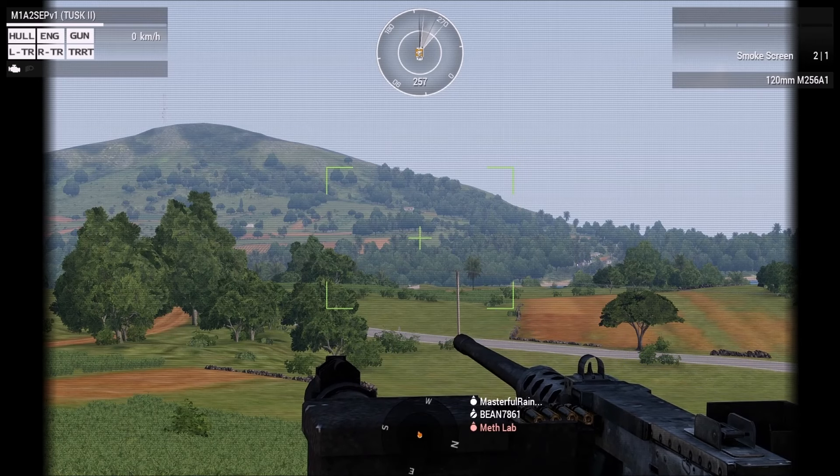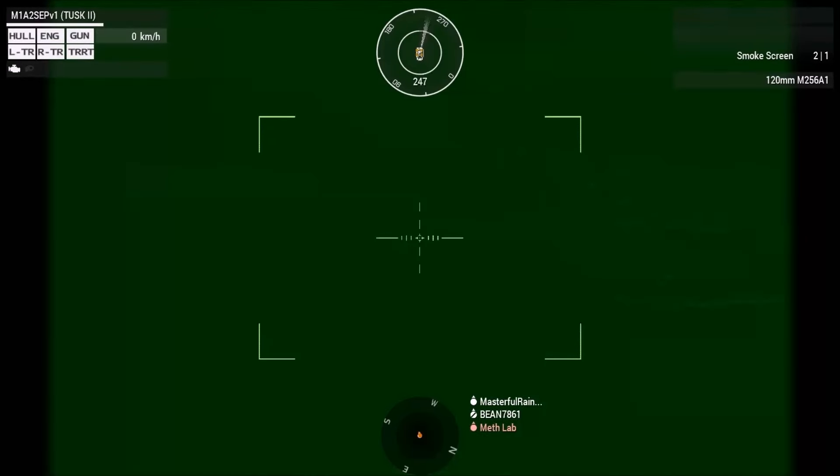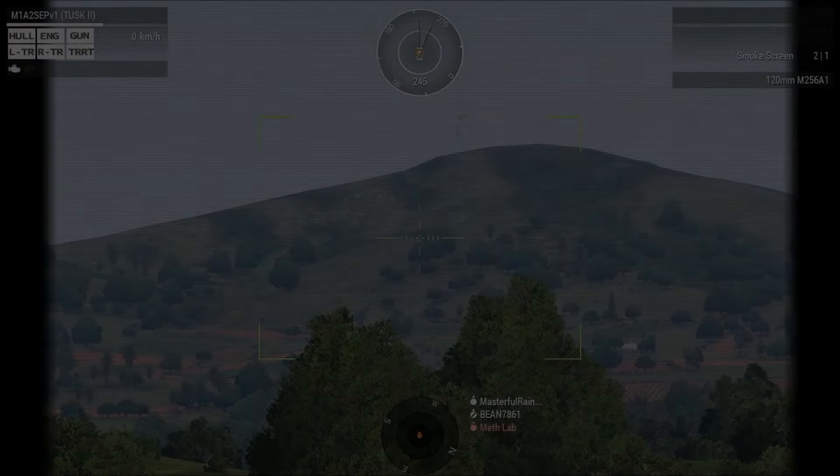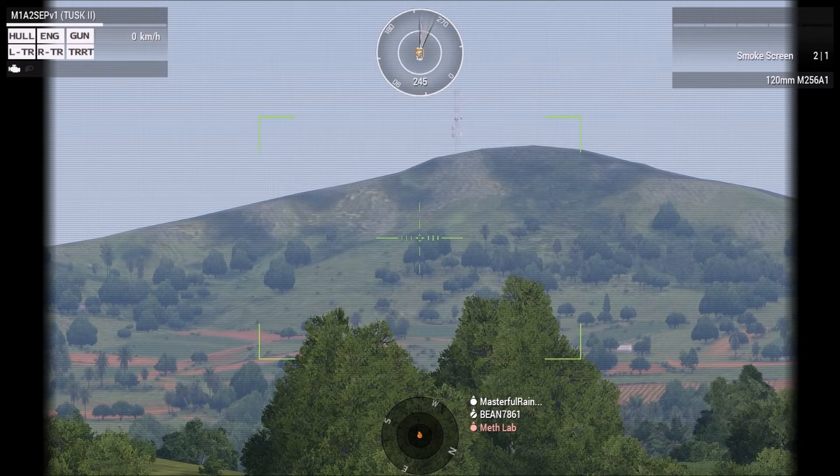Alright we've got contact infantry 246, two targets 246, 245 now roger, wait — contact report. 245 infantry, estimate range 245, just below the estimate range 1795. Roger, wait, correction — 2000, 2049.